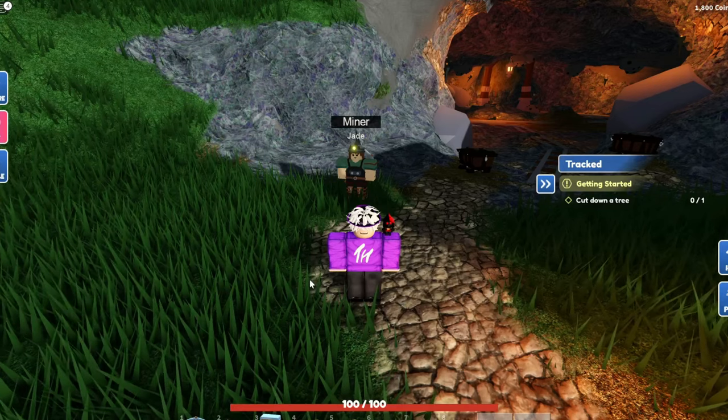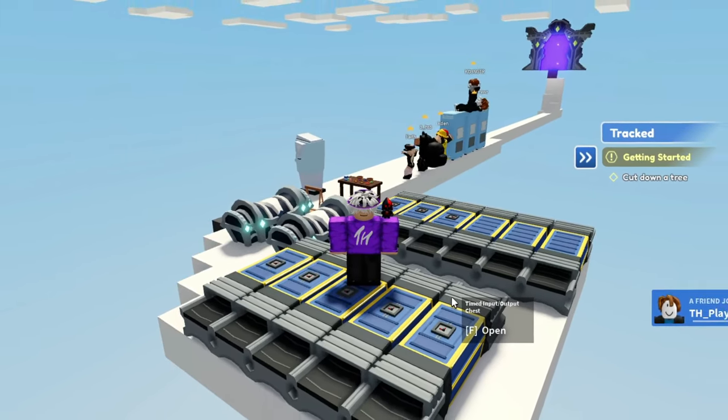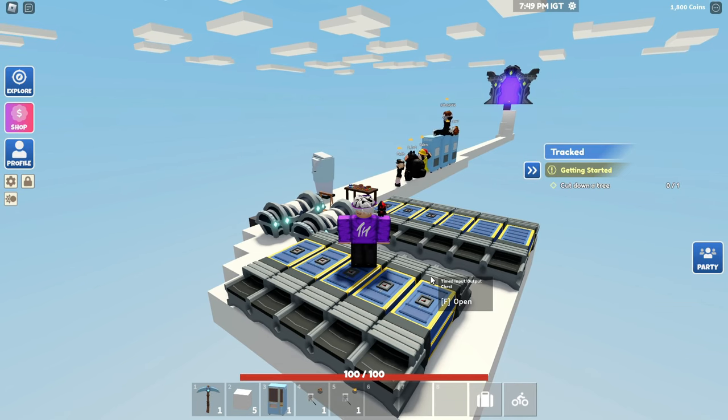Once you have it friended, you want to invite it to your save slot. Now if you're not on a computer and can't use the Microsoft version, what you can do is find any other device that can run Roblox in your house. It could be anything just to run Roblox so you can do this on multiple different accounts, and that's pretty much as simple as it goes.